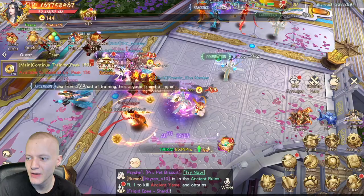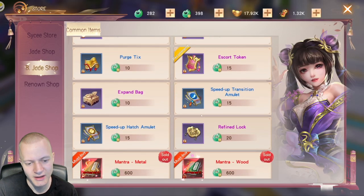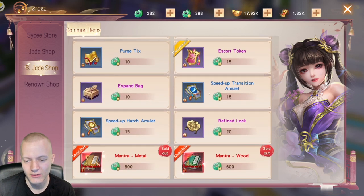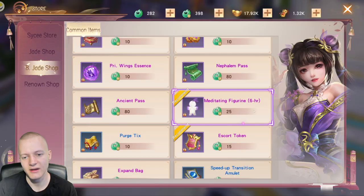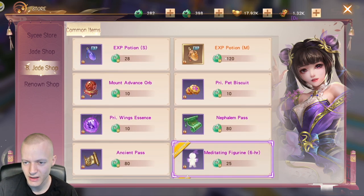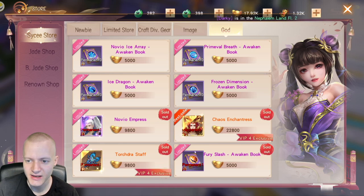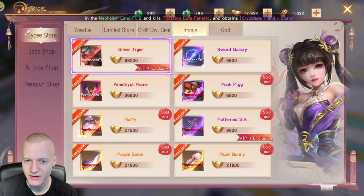I recommend using bound Yade on per-check tickets. Always make sure you have enough offline time gaining experience. For the Psyche store, just buy the gods you can. Buying the privilege is honestly probably worth it even though it's expensive.